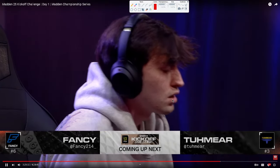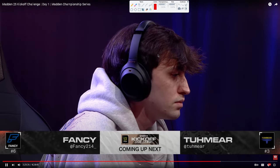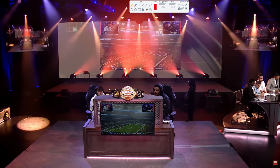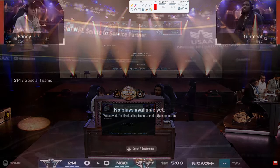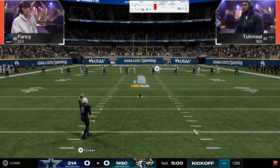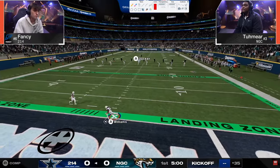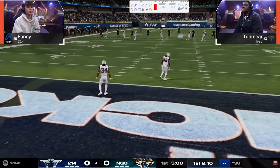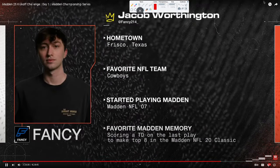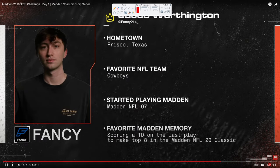Today we got Fancy versus Tamir in the Madden 25 Ultimate Kickoff Challenge. This is going to be a nice little game because Tamir runs some off-meta — he runs U-trips, and he's been running U-trips for years and been pretty good in this formation. Fancy is kind of unveiling the Dollar Formation, one of the first times you'll see it in the competitive circuit this year. Dollar was a good defense but wasn't a great defense at this point in the year, and Fancy is going to show what makes this defense special.